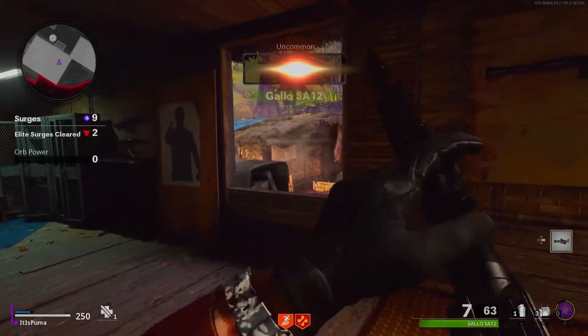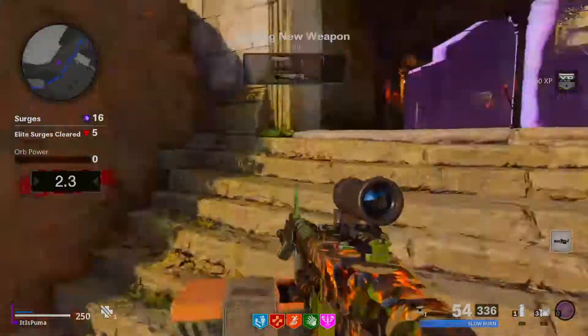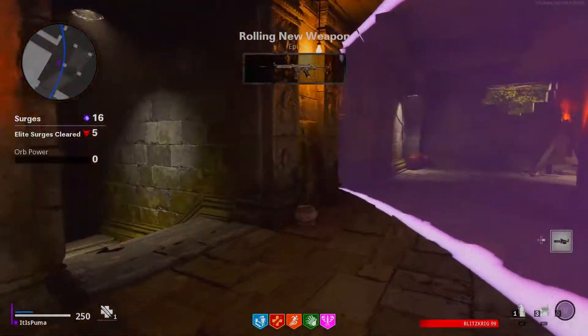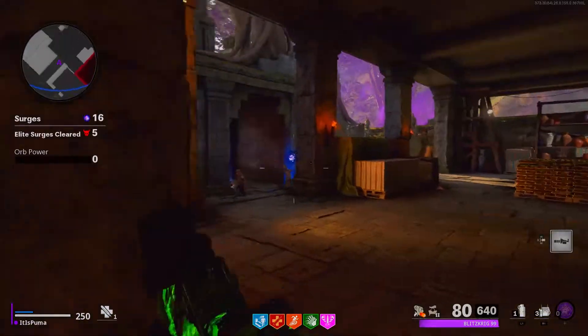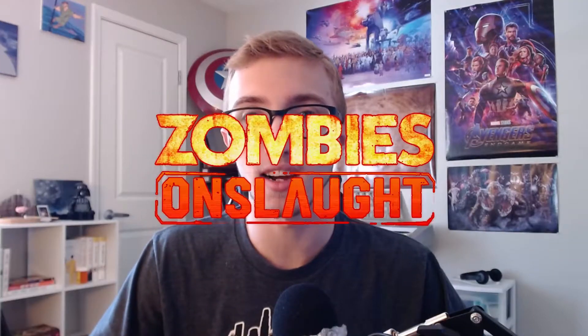When Season 3 Reloaded came out, they got rid of Onslaught Containment and added Mystery Munitions. It's essentially Zombies gun game — every round you have a new gun, and as rounds go higher they give you better, pack-a-punched guns with better rarity. It's fun, but still kind of like Onslaught and still kind of boring. But as I played Yamantau and The Pines, I had an idea — one that seems really basic at first, but I didn't realize why it was such a good idea until I thought about it more. The key to fixing zombies is actually Onslaught, the worst mode Treyarch has probably ever added.